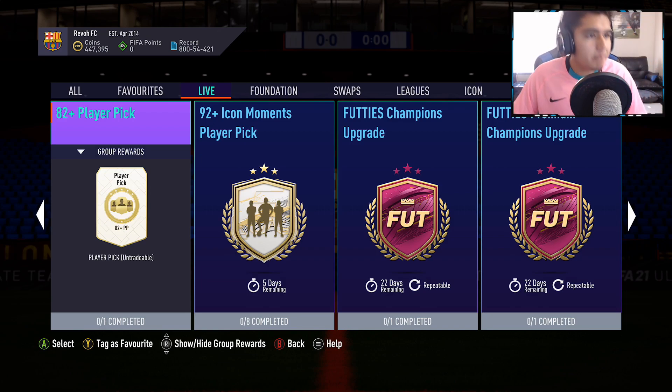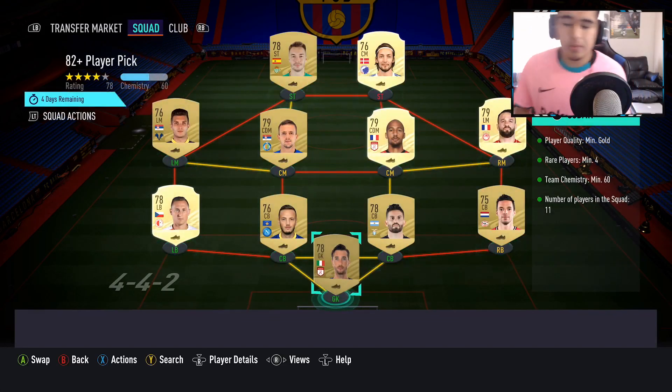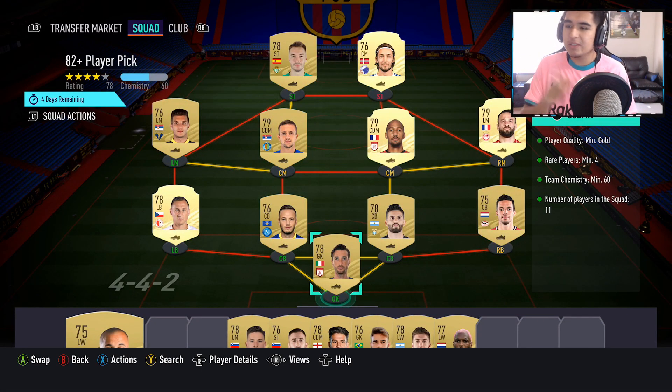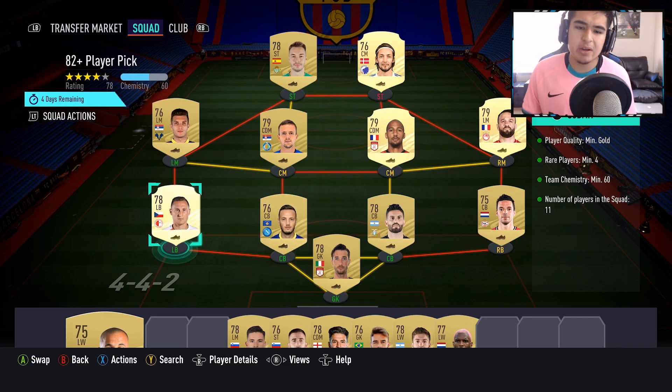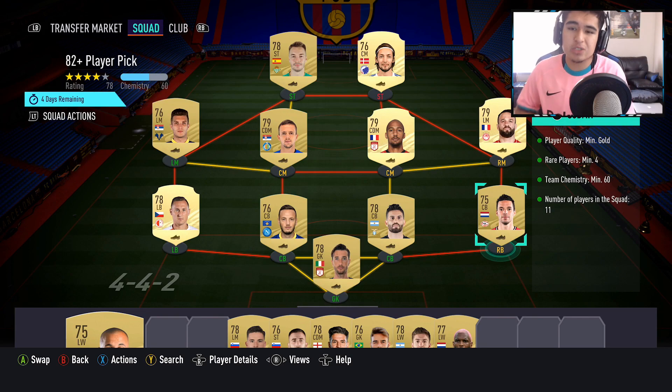Let's get straight into this. This 82 plus player pick — I'm going to show you how to craft this for free. This is what it requires: seven gold commons and four gold rares with 60 chemistry. On average, each gold rare is 2.5k, so the gold rares alone are 10k. Add in the commons and it's around 12 to 13k from scratch, which is very overpriced. But I'm going to show you how to do it.